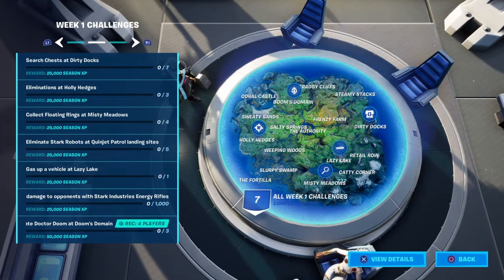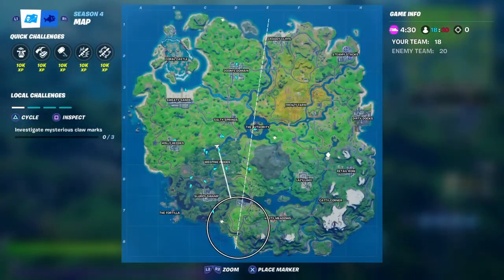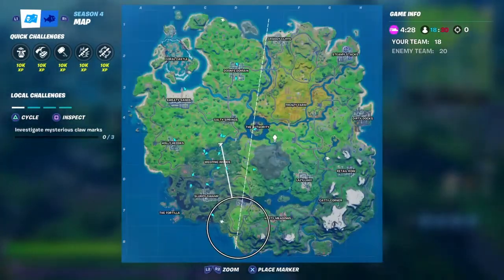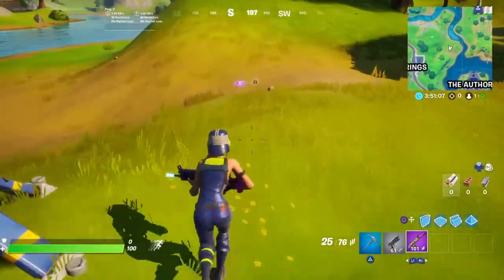The floating rings are obviously just the blue floating rings — they're easy to find, normally up high. Then eliminate Stark robots at Quinjet patrol landing sites. They're basically loot drones; the Quinjet shows up on the map, looks just like the old loot drones.